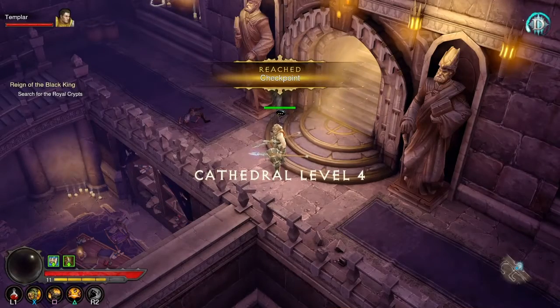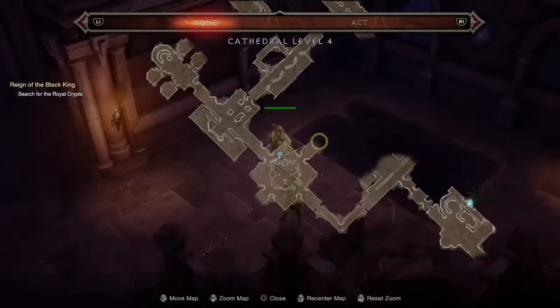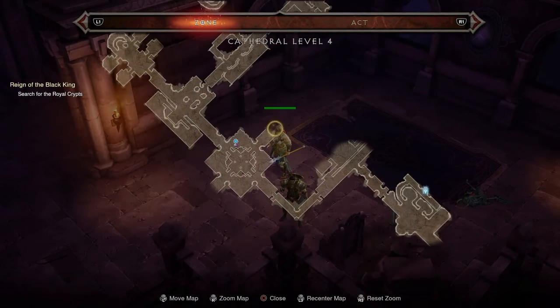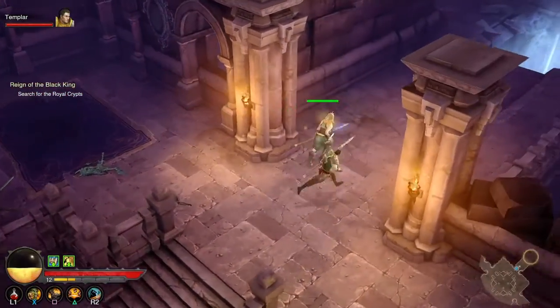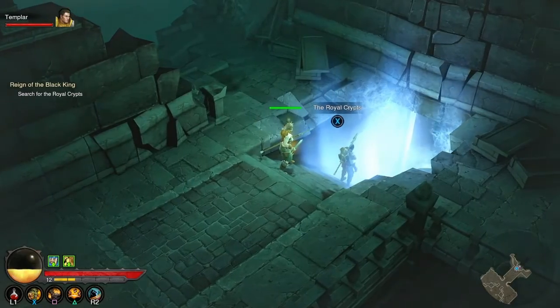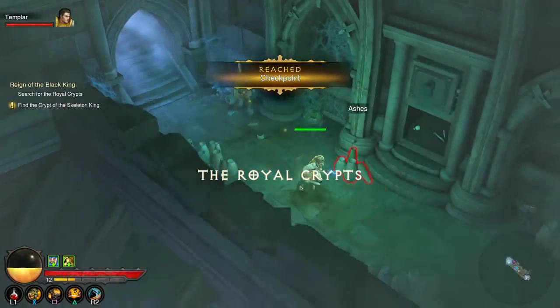We're on to level four of the Cathedral — there are a lot of levels here. I'm going to fight my way to search for the Royal Crypts. My warrior buddy and I have fought almost this entire Cathedral level and I think we're finally close to where we need to be. The Royal Crypts — this is it, this is where Scary Guy is.